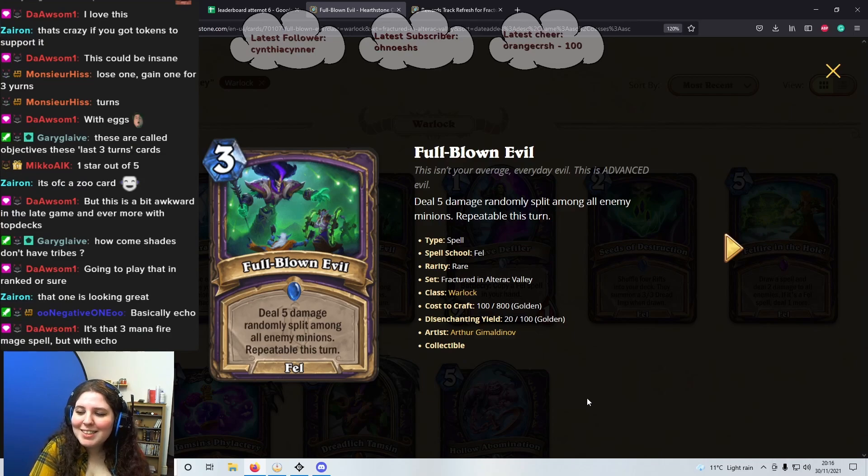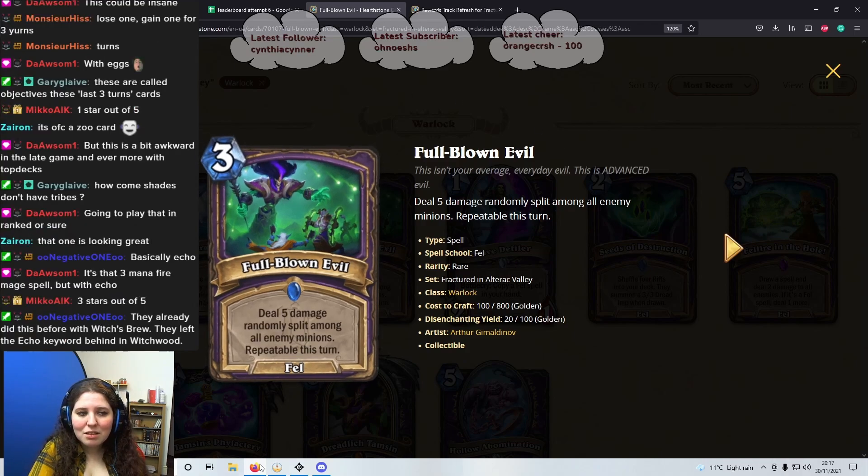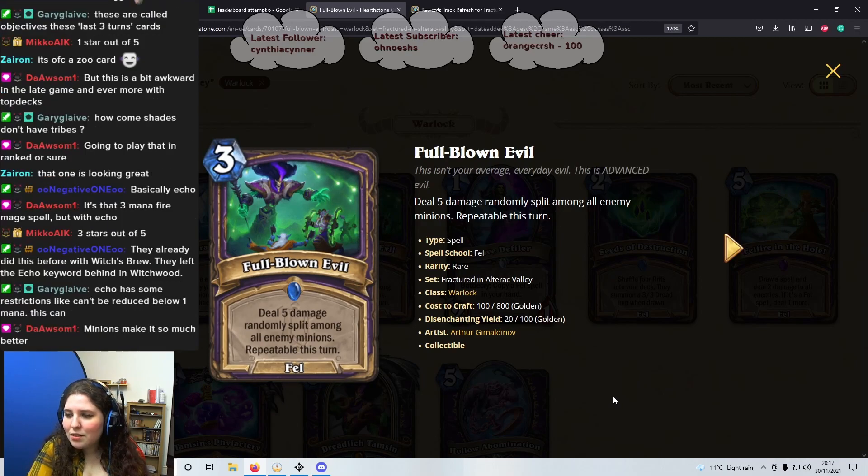Oh, it's an echo! Why doesn't it say echo? It's like that 3 mana fire Mage spell with echo, but kind of better because this targets enemy minions, right? The Mage one hits all enemies, which is a little less predictable. So this is actually really good — I'd give this 4 stars, pretty solid. They already did this before with Witch's Brew, they just left the echo keyword behind.